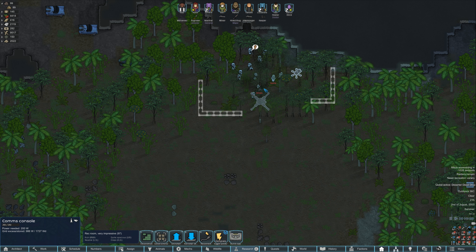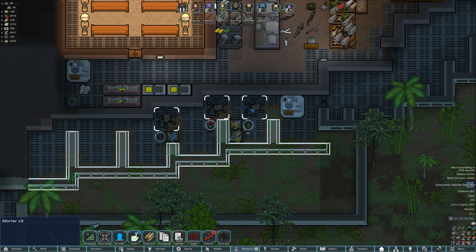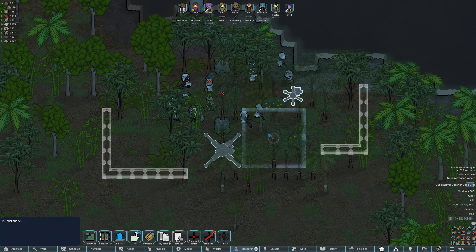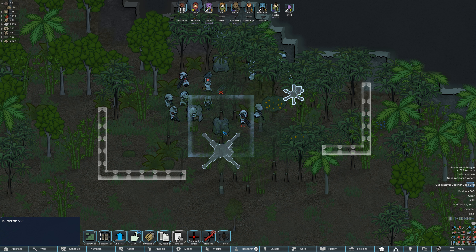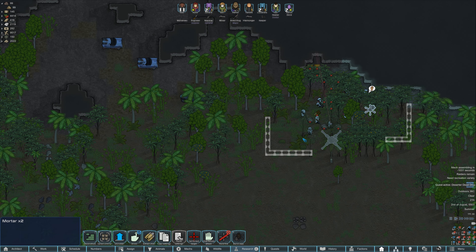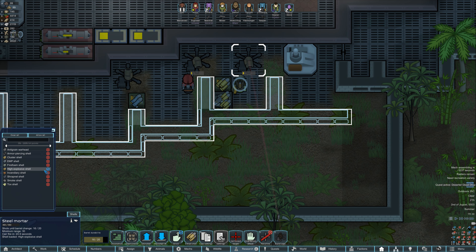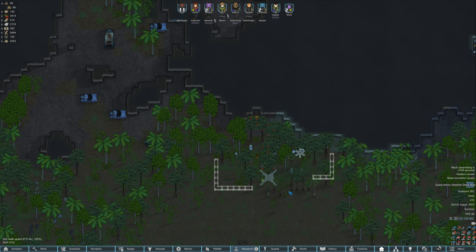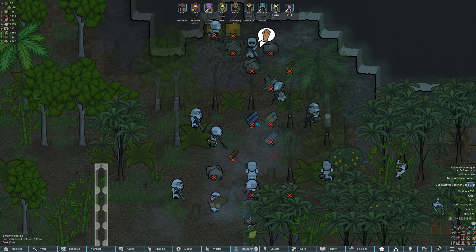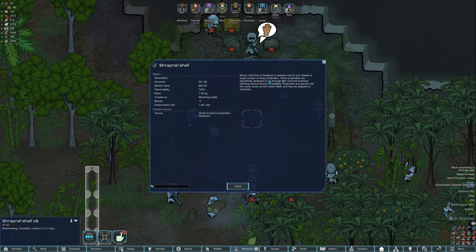I kind of want to see these guys get set up, but I also don't want them mortaring my base, so we are going to start firing on them right about here — I want it to be close to this. Let's do that. Let's see how good they are with these mortars. I also want to check our shells: high explosive, high explosive, and this one is EMPs — those are all set up right. What are these? Shrapnel shells — mortar shell designed to explode midair and release a large number of shrapnel projectiles.